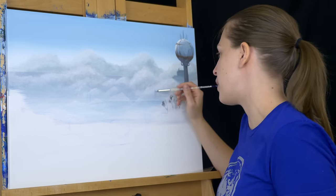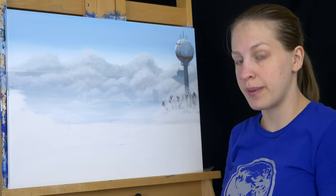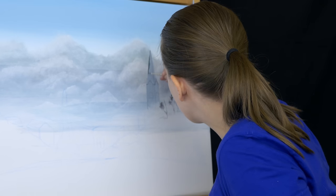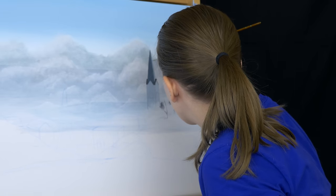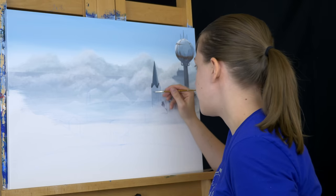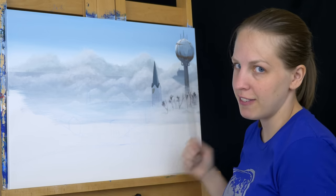Letting that stand of trees dry, I'm going to go ahead and start working on the church steeple. I'm going to paint it a solid color first, and then start adding some value to it just like I did with the water tower. For the steeple, I'm using a bit of a blue-green color, and for the rest of the church, a bit more of a brown but it still has some blue in it. I'm going to finish filling these in, and then for the openings I'm going to try and recreate this color so I can fill that in there.